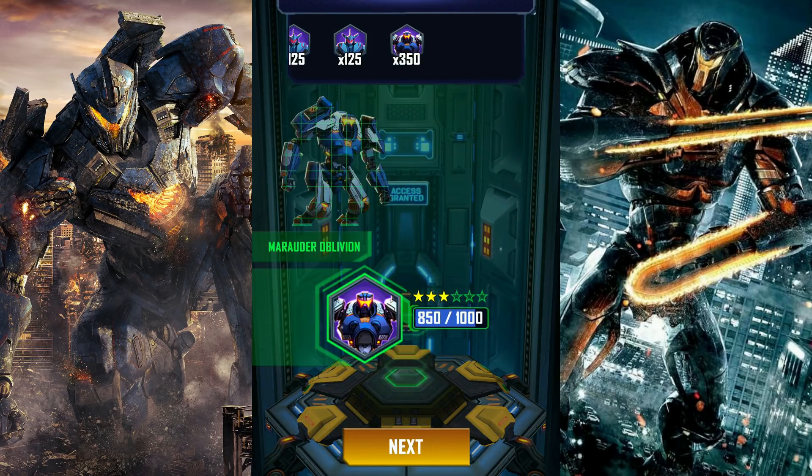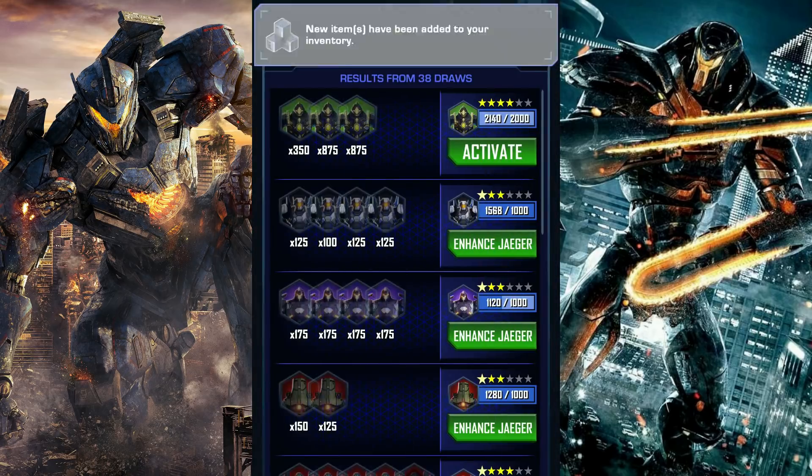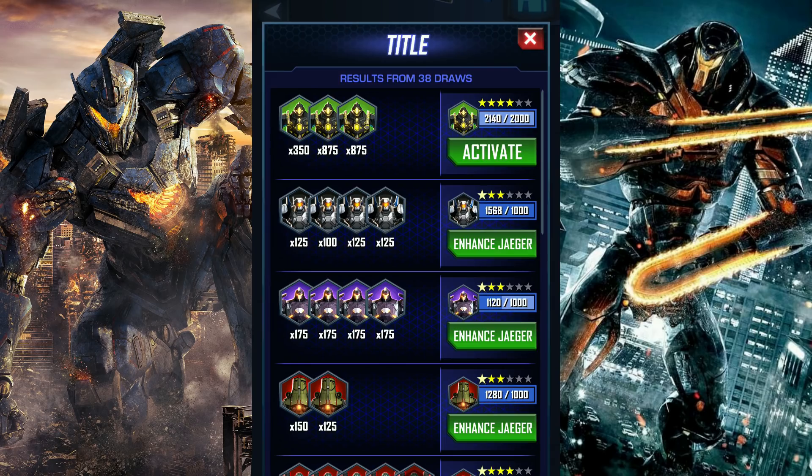Wow, that was pretty good — or bad, depending on how you look at it. I did obtain Solar Prophet, but at the same time... 875 times 2. One of the Solar Prophet shards is 350. But fortunately I was able to activate Solar Prophet. I guess I made the right choice not going for Exos Starfall, or I wouldn't have enough Gold Factory Vouchers to obtain this guy — definitely not enough.